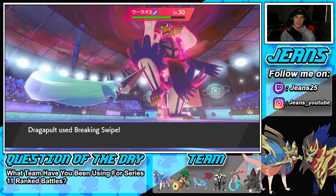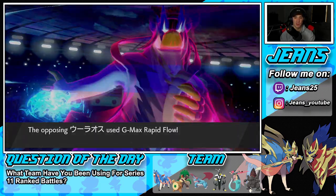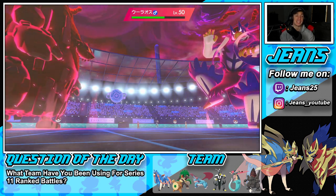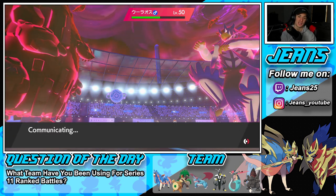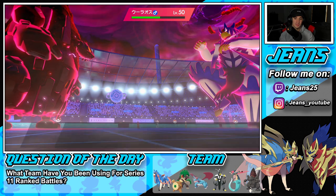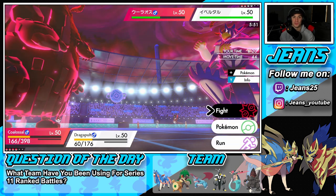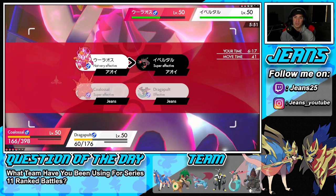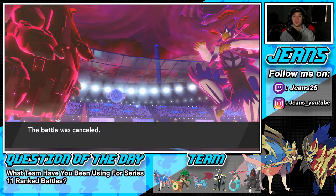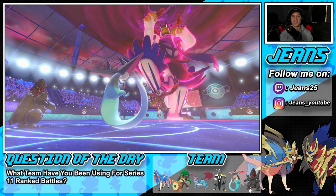G-Max Urshifu coming out on the field — his move hits through Max Guard, so we've got to watch out for that. But Breaking Swipe flies through, giving him an attack drop. He goes for a Max move — Heat Wave comes through. He ends up predicting Max Guard and we drop the G-Max move on the belt. This match is pretty much wrapped up. When you go up against teams that can't do anything against Coalossal, it's pretty much a free win. He cancels the battle — we dominate, go 7-0, and grab ourselves a win in our first battle.